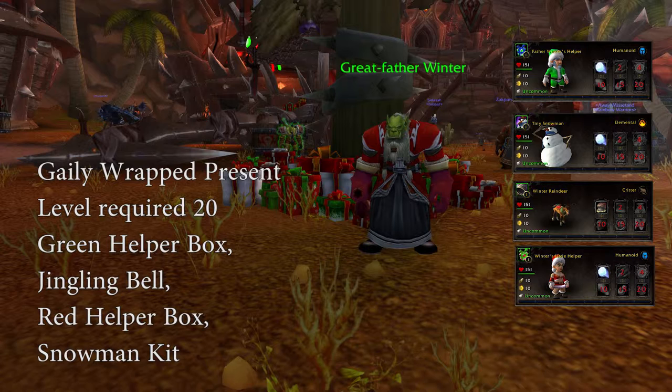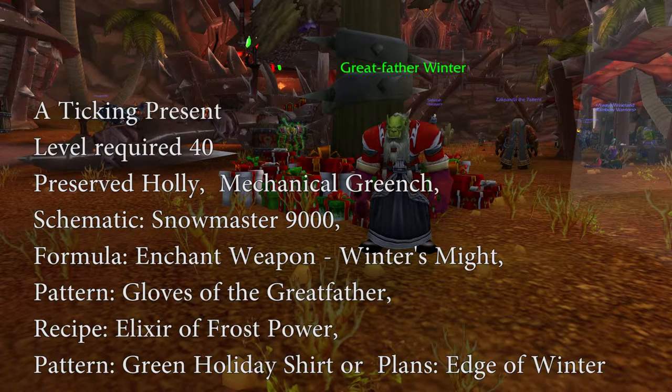At level 20, you will be able to pick up the Gaily Wrapped Present, which can contain one of four pets: the Green Helper Box, the Jingle Bell, the Red Helper Box, or the Snowman Kit. And at level 40, you will be able to pick up the Ticking Present, which can contain a Preserved Holly, a Mechanical Grinch, and any of the profession recipes.